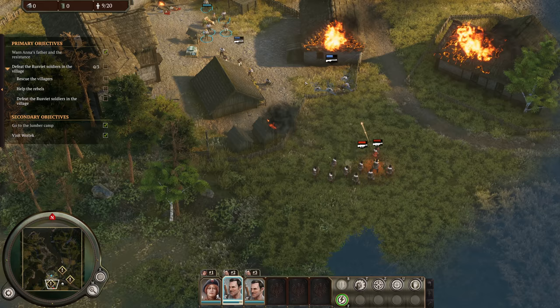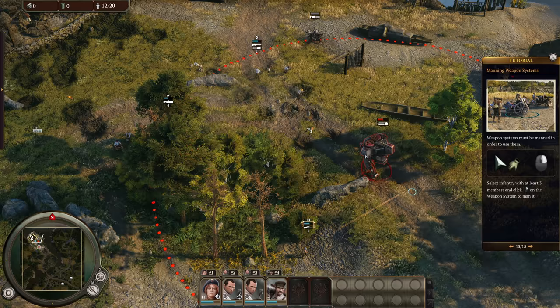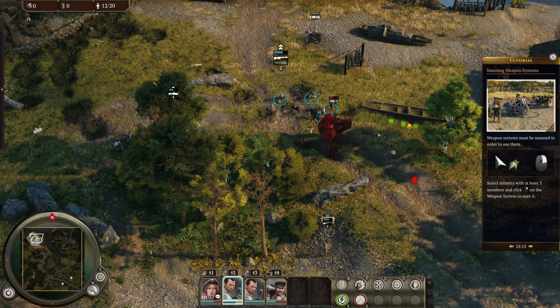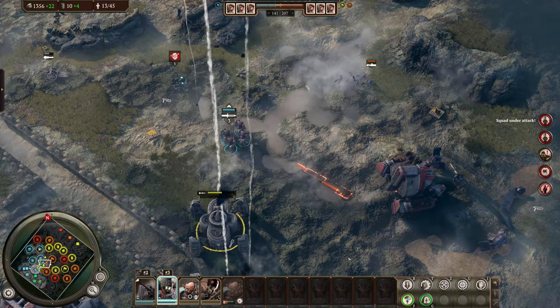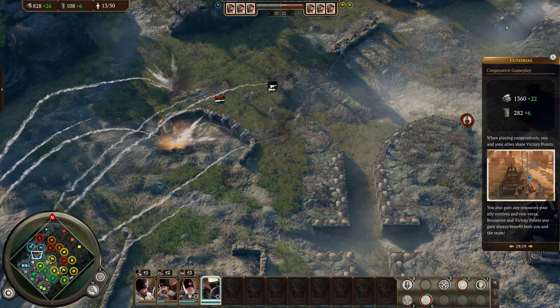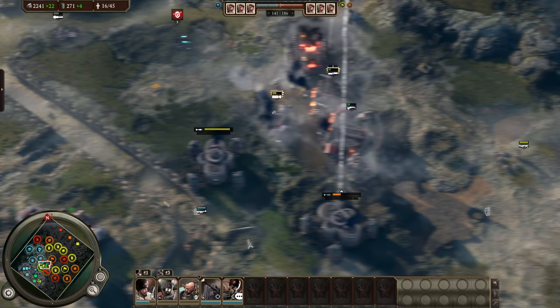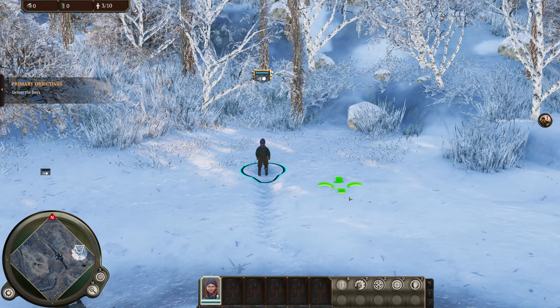Another interesting thing about this game is how it uses the Unity engine. Usually when I hear a game is using Unity, I fear for my life a little bit, as it means performance issues, poor user experiences, and not the greatest graphics. But in this case, the game runs really well for how it looks, and offers up unique graphical features like lit and shadowed particles, as well as a focus on destructible environments like you'd find in Company of Heroes. This is one of those rarer cases with Unity where a talented developer made Unity work for them without sacrificing too much stability and performance.